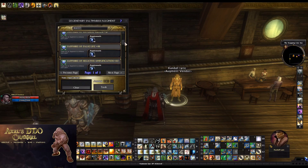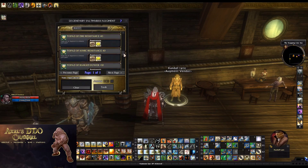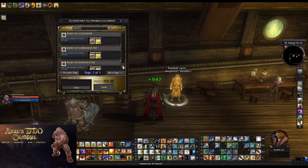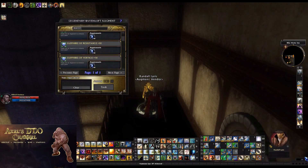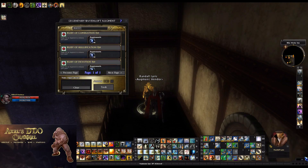Here are some of the augments that he has for sale: Accuracy, Healing Amp, Negative Healing Amp, Repair Amp, Deadly, Spell Penetration, Melee Power, Ranged Power, Stunning, Vertigo, Shatter, Sheltering, Spell Power, False Life, Elemental Resistances, Natural Armor, Wizardry, Protection, and Elemental Weapon Damage.